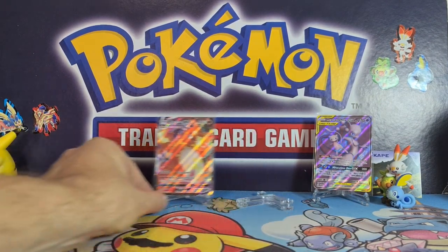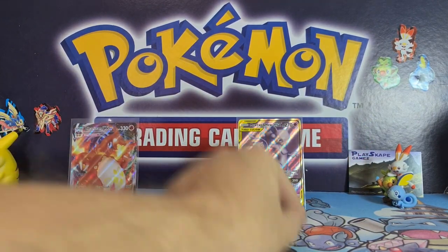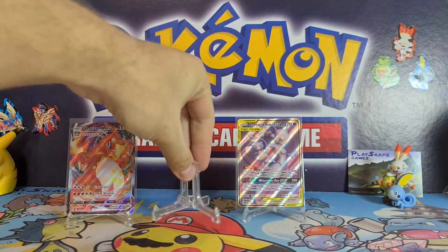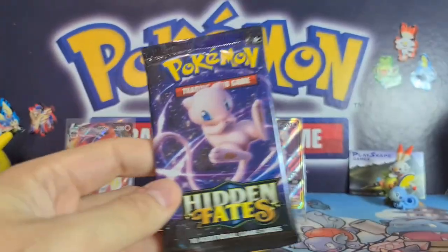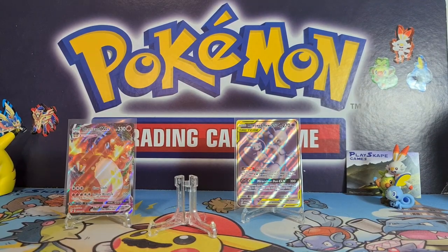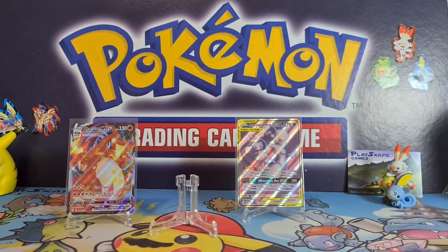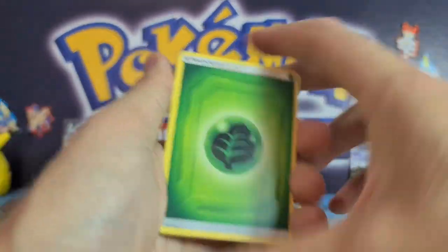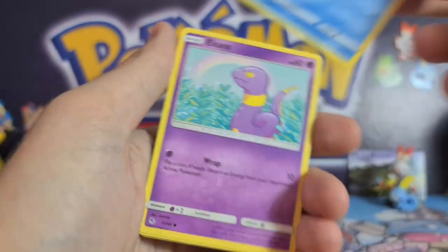That's the PokePost section of the video! Now we're going to open our Hidden Fates booster packs. I'm going to save a space between the Charizard and the Mewtwo just in case we pull anything super epic. Let's save the Charizard pack for last. For the first pack: predict the energy — I'm going to say it's water.